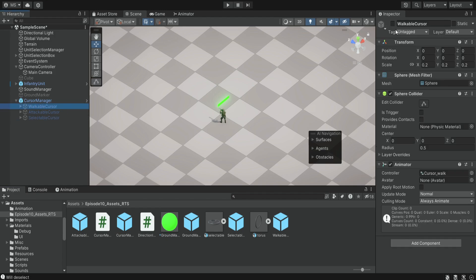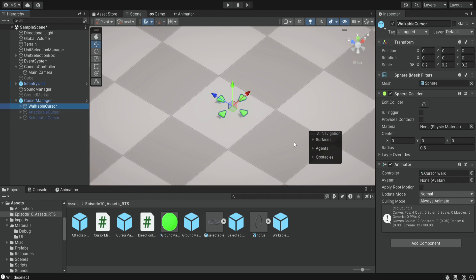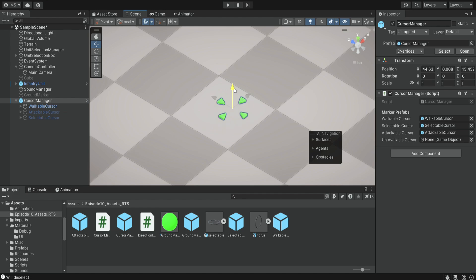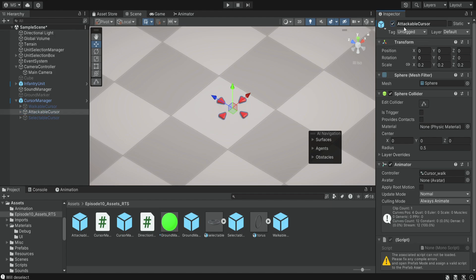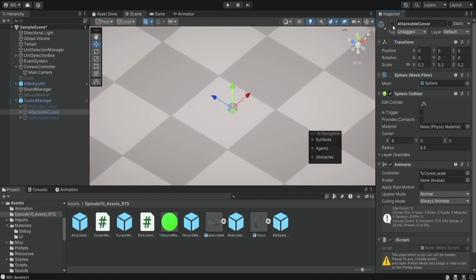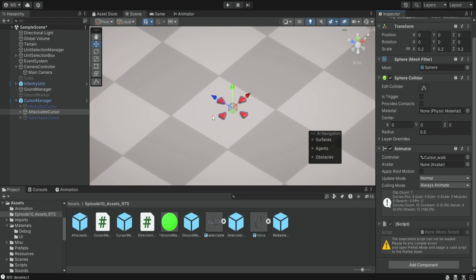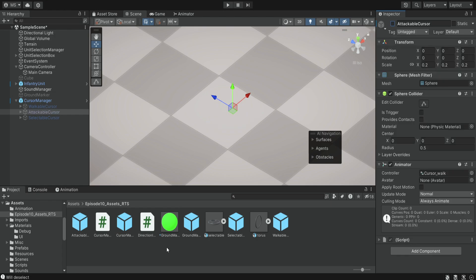For example, if we enable the walkable cursor, we can see how it's going to look. It doesn't really matter what its position is right now, but we just want to make sure it's very close to the ground. We can take the cursor manager and move it down, then disable it and make sure all of them are at ground level. You can change them — this is just a mesh that has an animator and will simply run an animation, so it's going to look a bit better. Although I provided most of the scripts, we do need to add some code into our existing scripts.